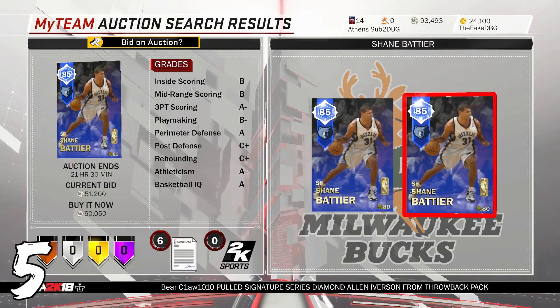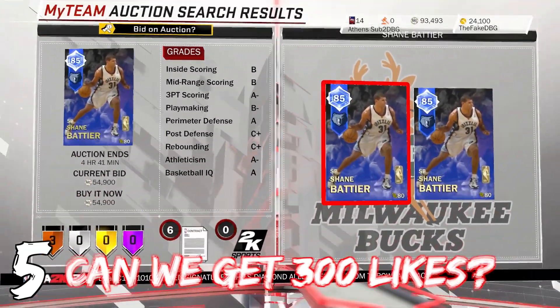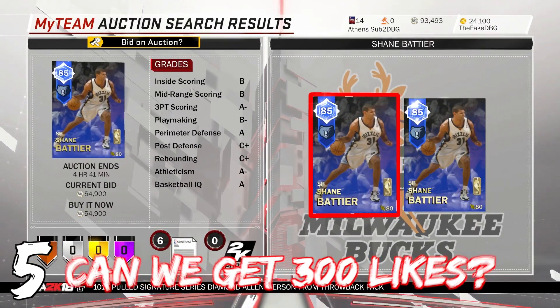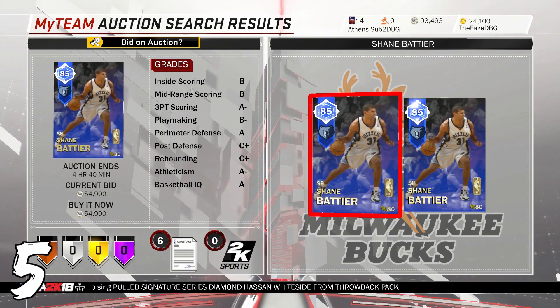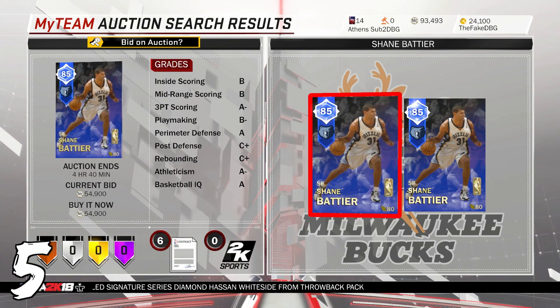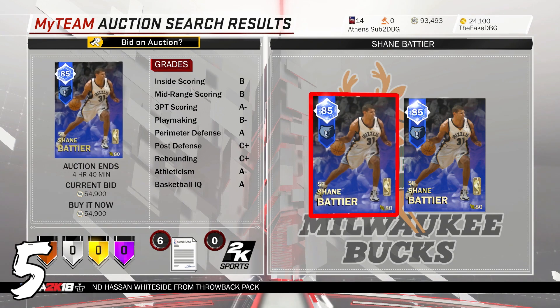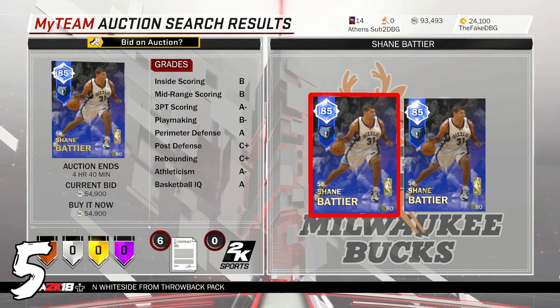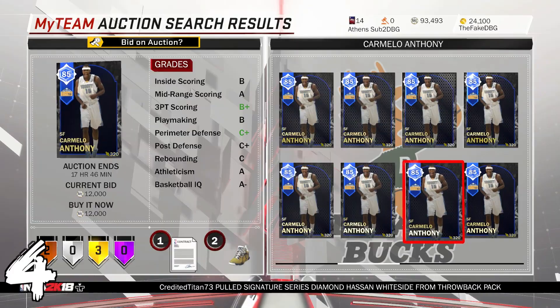At number five we've got Shane Battier for 55k MT. The reason why he's number five and not number one is I know he's part of a collection, and he is quite rare, but that collection is for Rudy Gay who's not that great a card. Rudy Gay does not come with any Hall of Fame badges, is an average three-point shooter, and doesn't even have an above-90 dunk. There are sapphire cards as good as that Rudy Gay card, and rubies way better. You can make cards for 15k MT that are better than that Rudy Gay card.